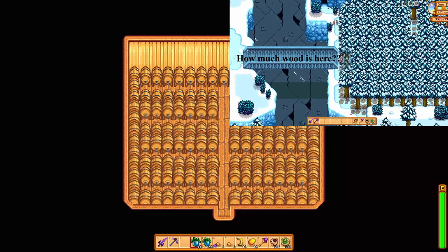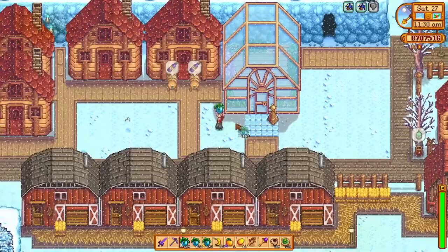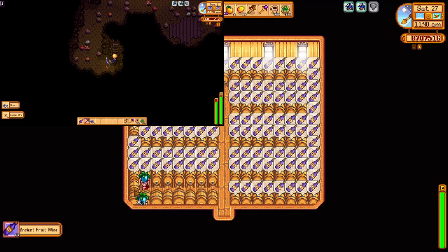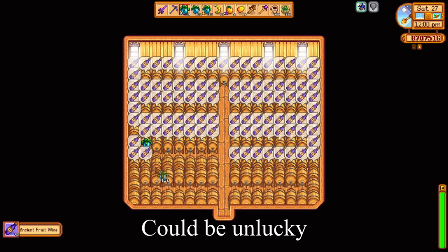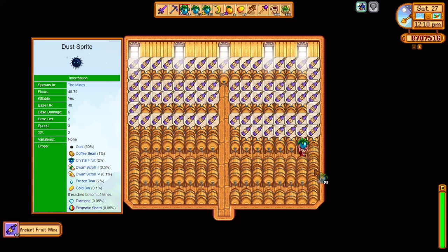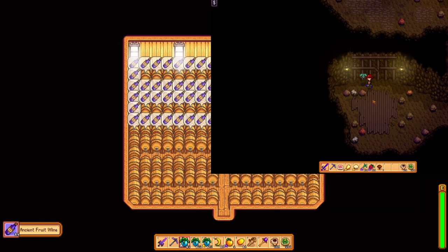Next up is the massive amount of copper and iron ore. There's no real secret — you need to do a lot of mining, rather than buying ores from Clint, since this is about making money not spending it. One thing you can do is shallow mine runs: pick an elevator level or even the very first level, jump down, check for copper, and if there's none, head back up and reset. This constantly resetting method can help you get ores much quicker. Also, if you don't have your ancient seed artifact yet, gather iron ore first and kill as many dust sprites as you can. When you kill 500 of them you get the burglar ring from the adventure guild, which makes monsters drop twice as much loot. Then when you move to copper ore levels you can also search for grubs, bugs, and flies, because with that ring they have a double chance of dropping the ancient seed.